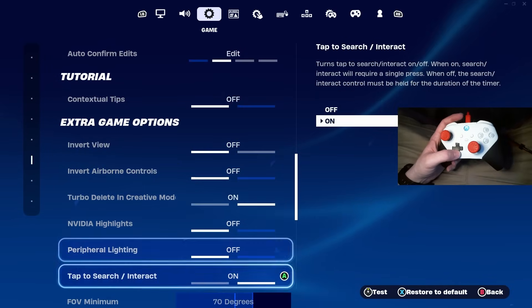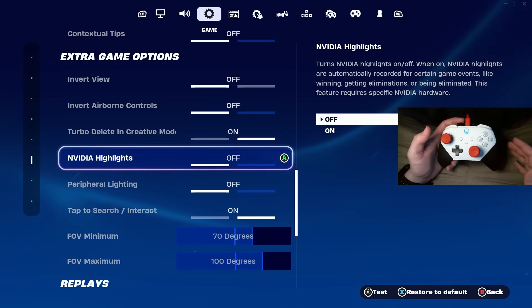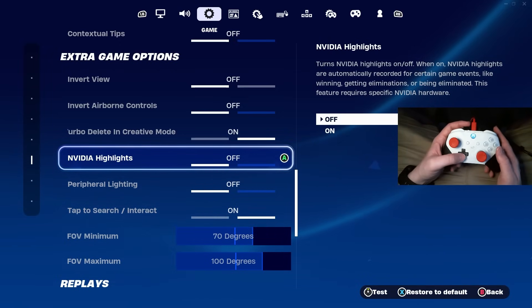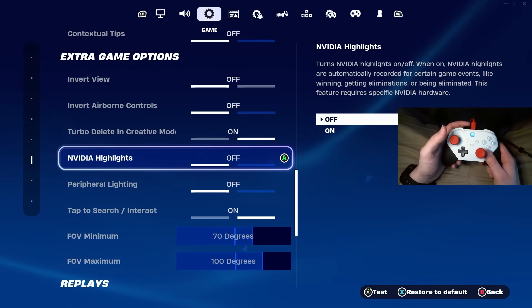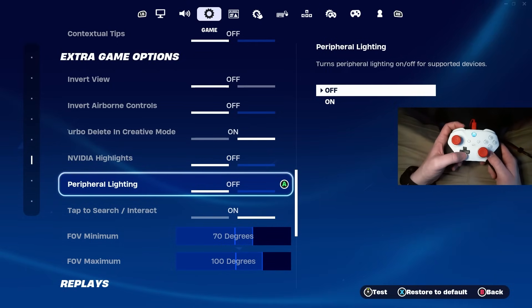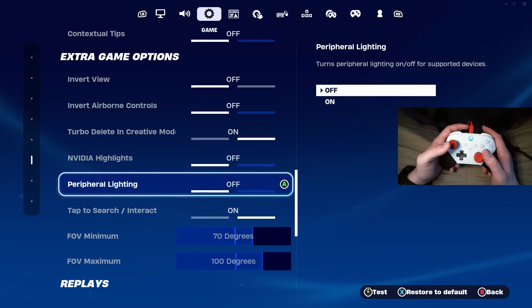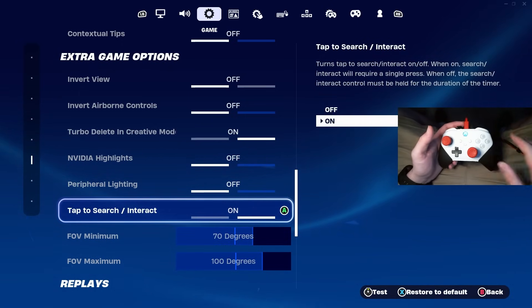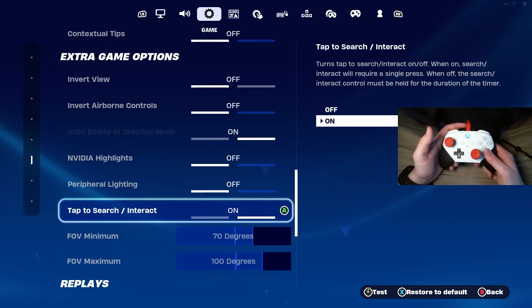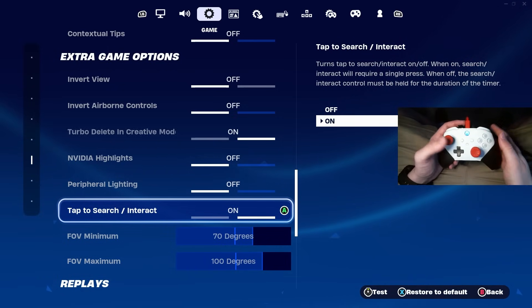Scroll down all the way until you see NVIDIA highlights. Console players won't have this, but for PC players, make sure you turn this off — you don't want NVIDIA recording in the background taking up horsepower. Same thing with peripheral lighting — go ahead and turn this off. Then tap to search/interact — this is objectively better than pressing and holding to search a chest. You just tap it once and it continues to search for you.